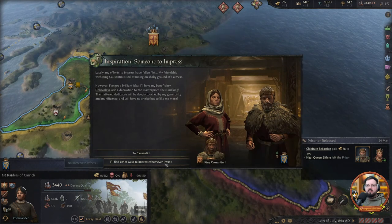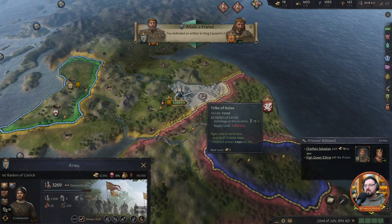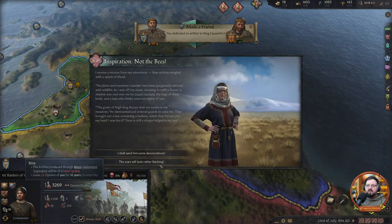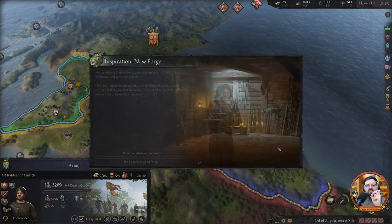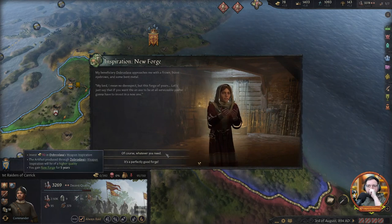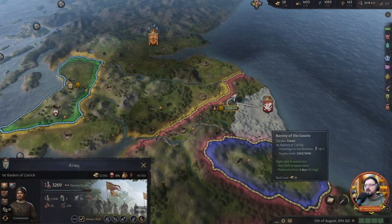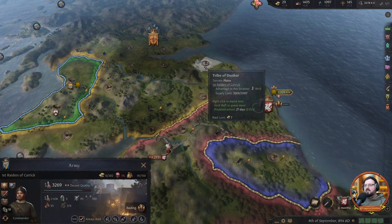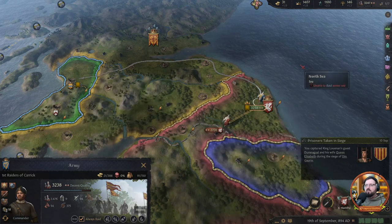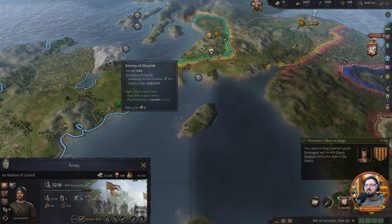King Kuzatin becomes our friend — let's impress him. It doesn't really matter much because we're very close to death, but having friends is always great. If you can, try and get friends. We get a new forge from an artifact at higher quality. We're about to raid the English. He's raising his armies to fight us — he has a high chance of winning, so we will immediately run away very bravely, and go far away.